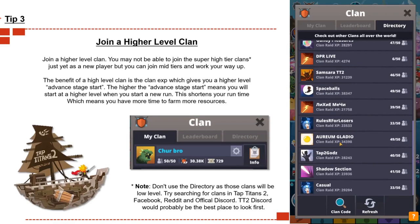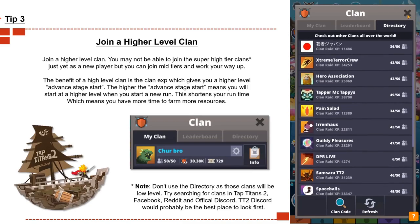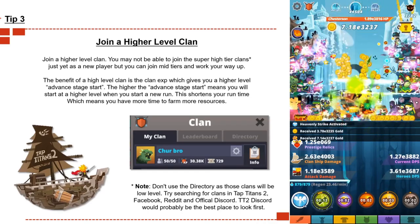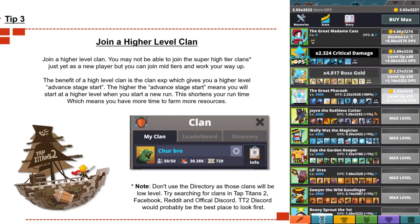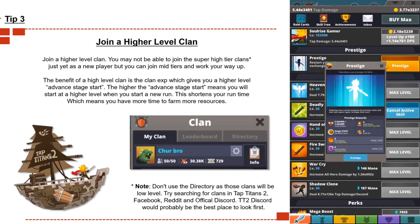A quick note: don't use the in-game directory — those clans will be around your level, so they'll be very low or very empty. Try to search for clans in places like Tap Titans 2's Facebook group, Reddit page, or the official Discord server. You can also search for clans in my Discord server — I'll put both links in the description below.